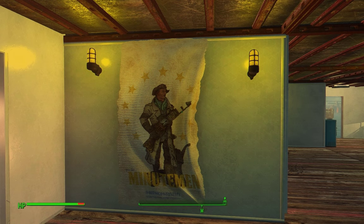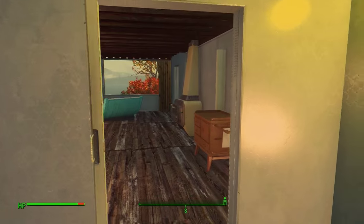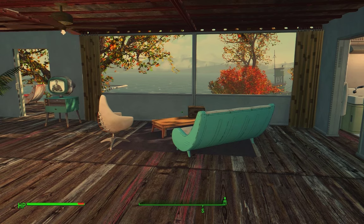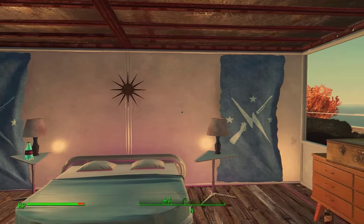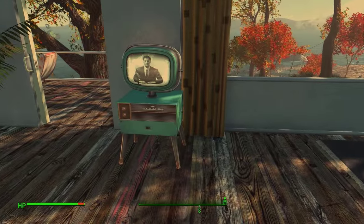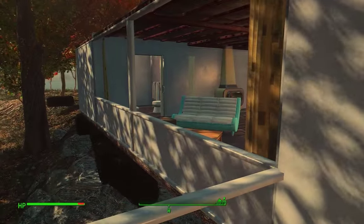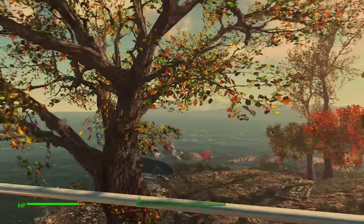I have this awesome Preston Garvey romance companion flag right there. This is what I like to call the honeymoon suite. Walking in, we have a fireplace, the bathroom over there, a nice seating area with a beautiful view, and over here we have the bed area. This room also has a TV — it doesn't do anything, but there it is. This is the first room with a beautiful balcony and is probably the nicest room in the place, with a lot of trees to look at.